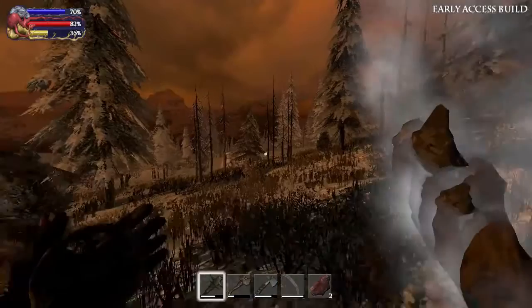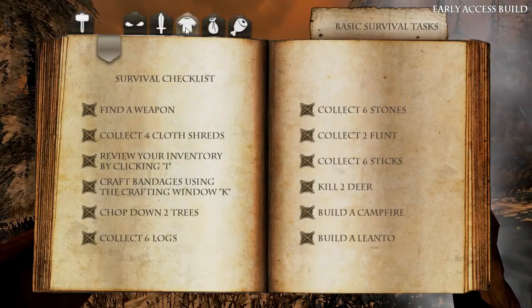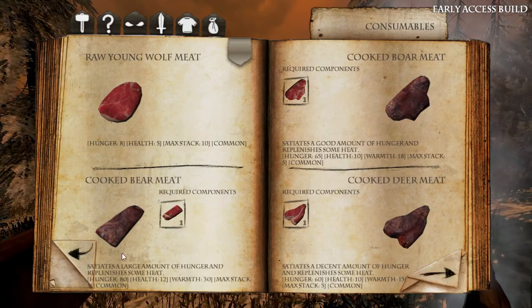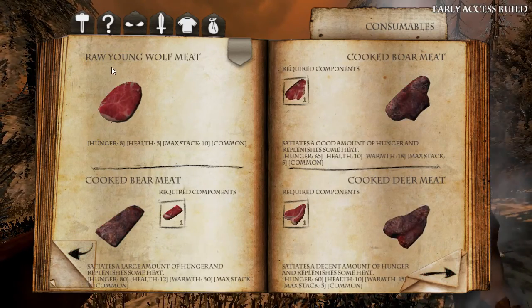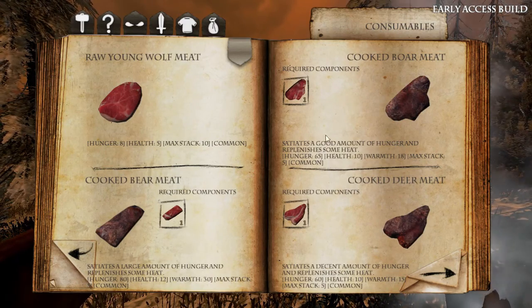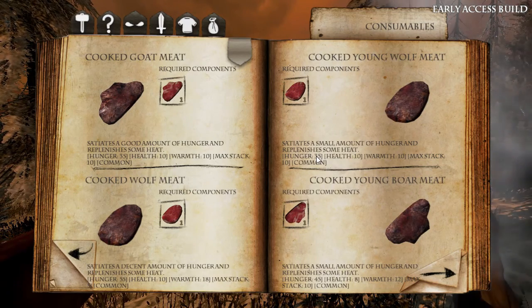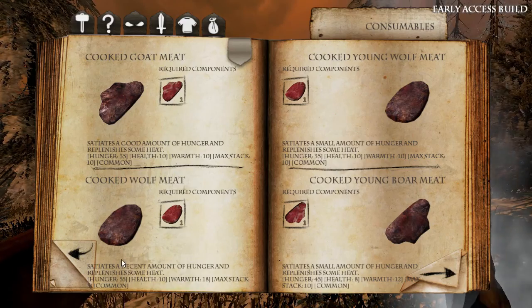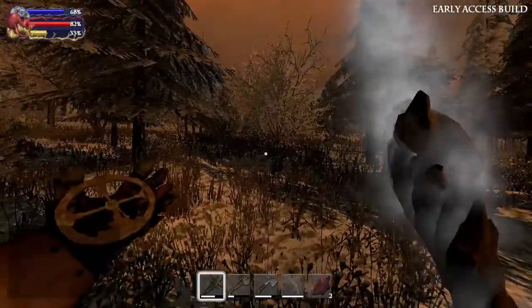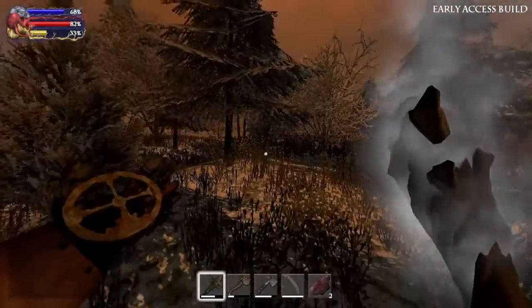Let's have a look at the journal for them. Raw young wolf meat — that's the standard stuff. If you eat it raw, obviously you're not going to get very much out of it. Cooked young wolf meat gives you 35 health, which compares down here to the adult's meat, which gives you 55. So essentially it's just not as good. But what do you expect? This is the starting area and it's not supposed to be as juicy and rewarding as if you go further on into the hills.